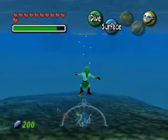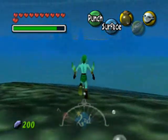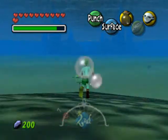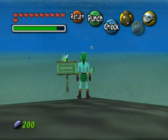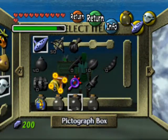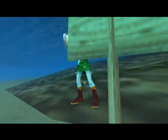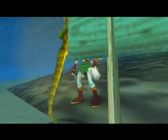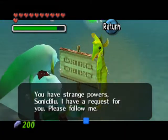Dive down! And approach that sign over there. Notice how murky that water looks. I hope you're not swimming in mercury. This seahorse will lead you through the murky waters of the Great Bay.